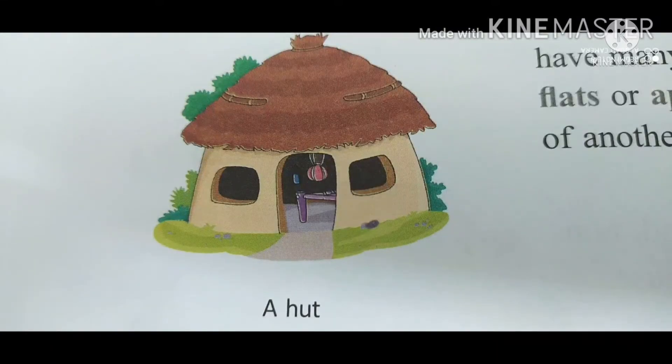There are different types of houses. Huts are mostly found in villages. They have one room. Huts are not very strong. Huts are made of mud and straw. They have to be rebuilt or repaired every year.